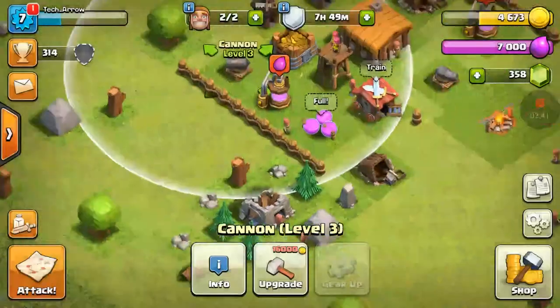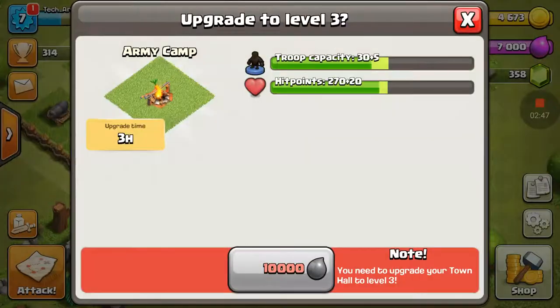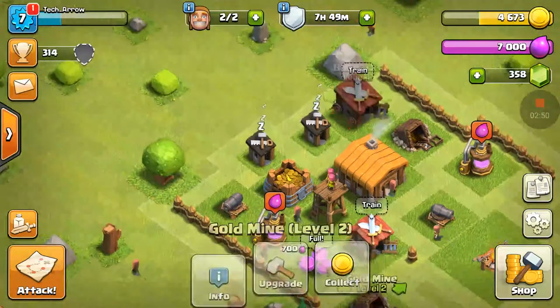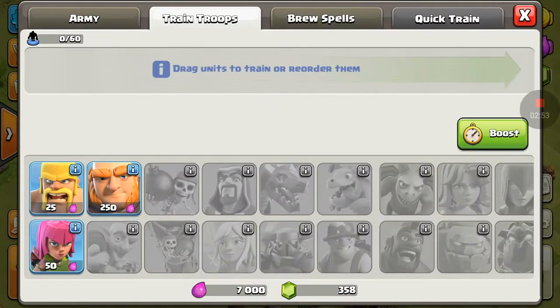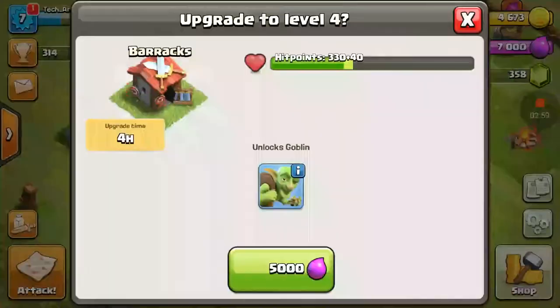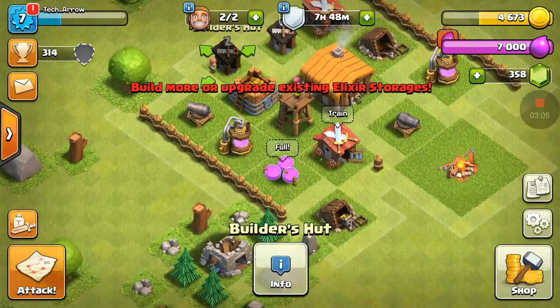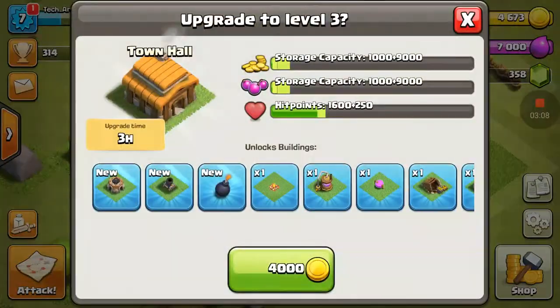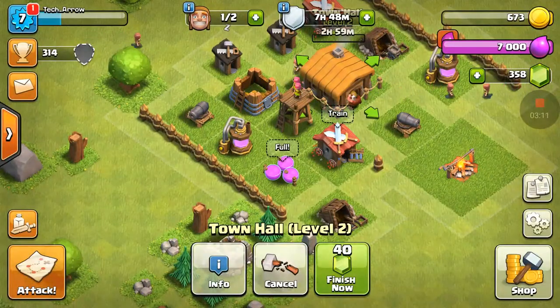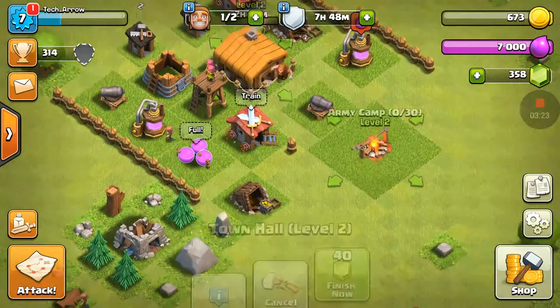I already have some of my main things upgraded, so I can get a few more done — except my storages and my barracks. My gold storages and stuff like that — I want to upgrade my town hall. I know it is smarter for people to pull back and max out everything, and that's a really good strategy.